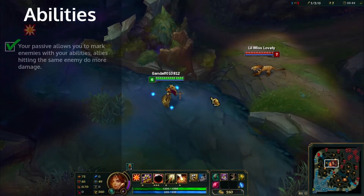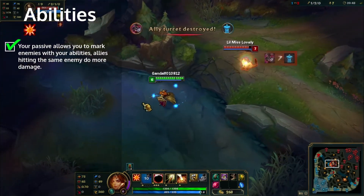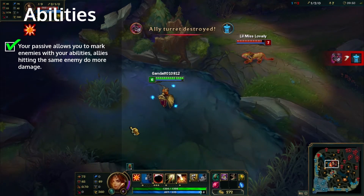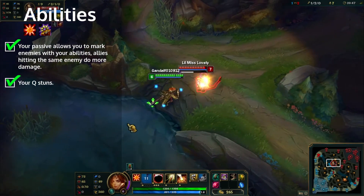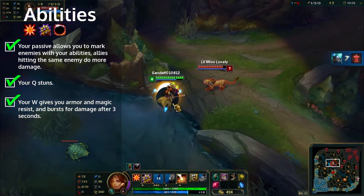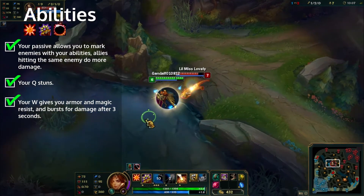First up, abilities. Your passive allows you to mark enemies with your abilities — allies hitting the same enemy do more damage. Your Q stuns. Your W gives you armor and magic resistance, and bursts for damage after 3 seconds.